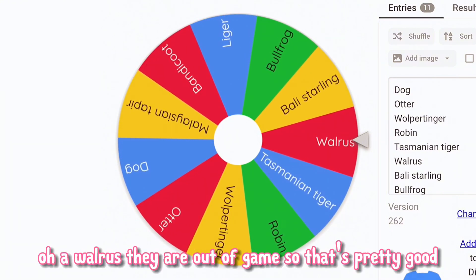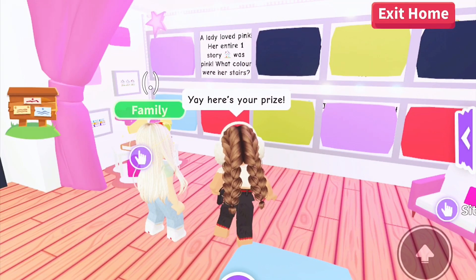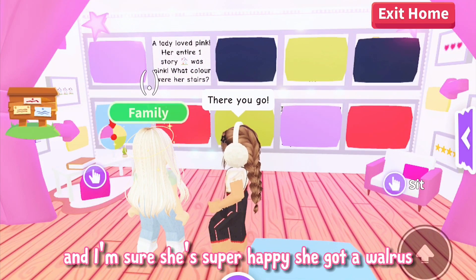Let's spin the mystery wheel to find out what common pet she will be getting. A walrus! They are out of game so that's pretty good. Yay! This was a pretty good way to start this challenge and I'm sure she's super happy she got a walrus.